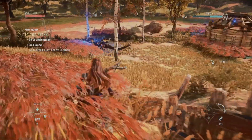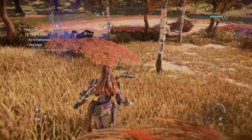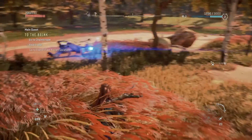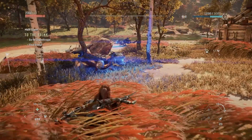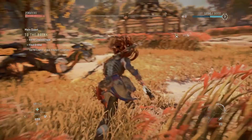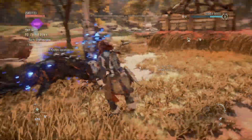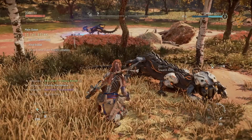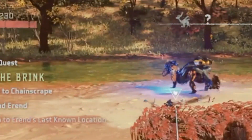So now you're all clued up on how to set up a Silent Strike, let's show you how to actually perform it. Once you've snuck up on your target and managed to keep a low profile, you'll know you're close enough to perform the strike as it will trigger a prompt telling you to press R1 to attack. It really is as simple as that. This will then take the mob down whilst causing a fair bit of noise, but as previously mentioned this won't alert others if they're not in the immediate vicinity.